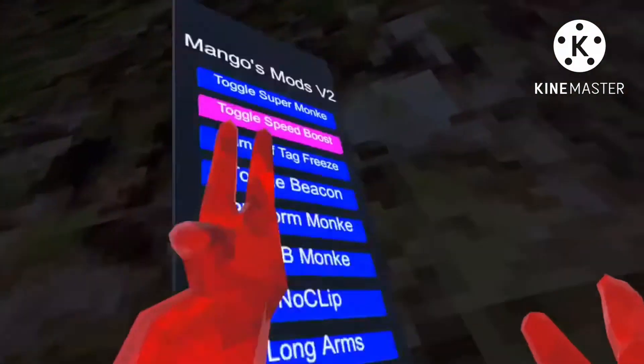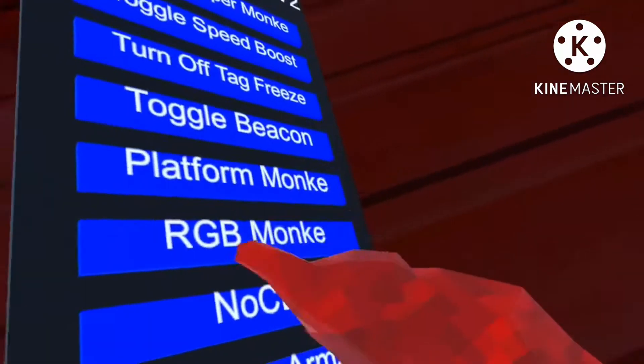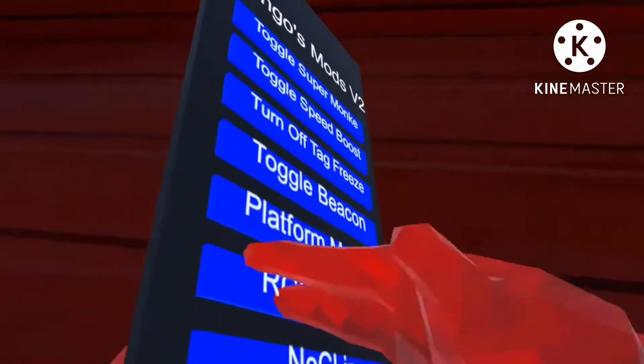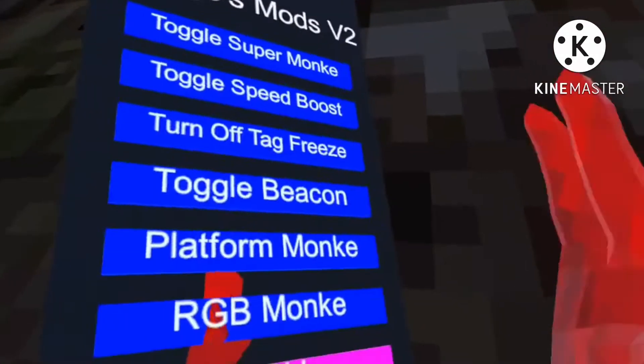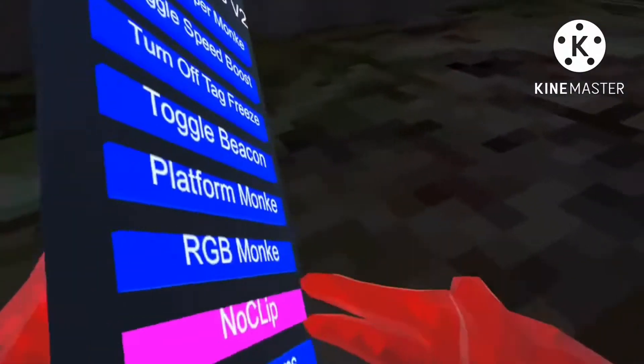Let's try out speed boost. This is just a normal speed boost. That turns off tag freeze. Platform Monkey — whenever you hit the bottom trigger button you get these platforms that show up on your hands magically. I'm not sure what RGB Monkey does. We also have no clip, but I don't want to accidentally no-clip out of the map. And then we have long arms — I've tried long arms and it just jacks up the game.